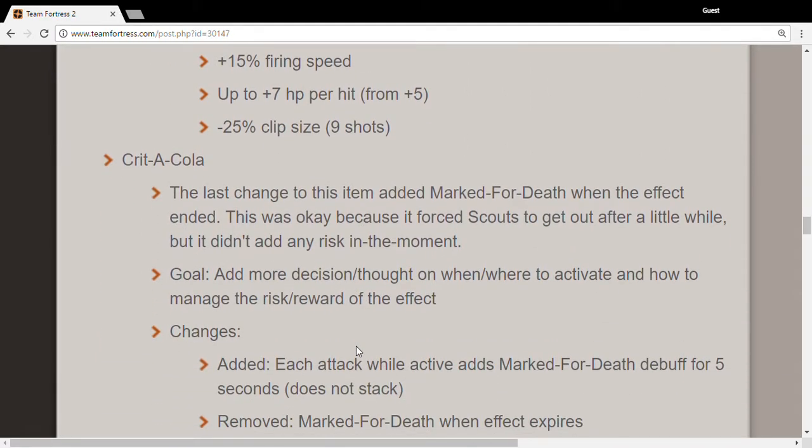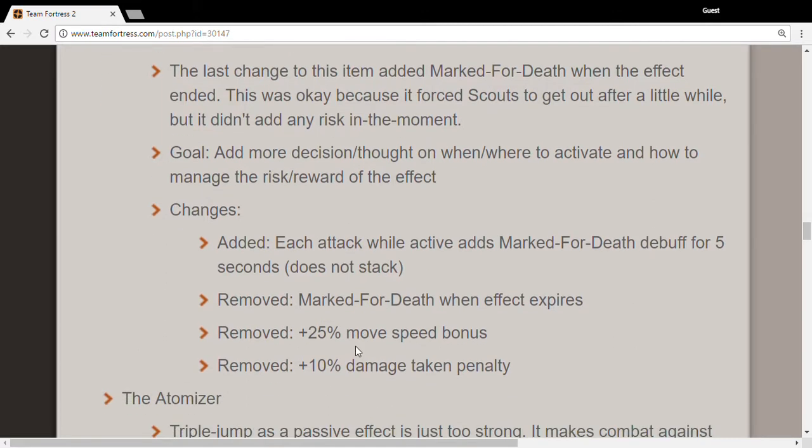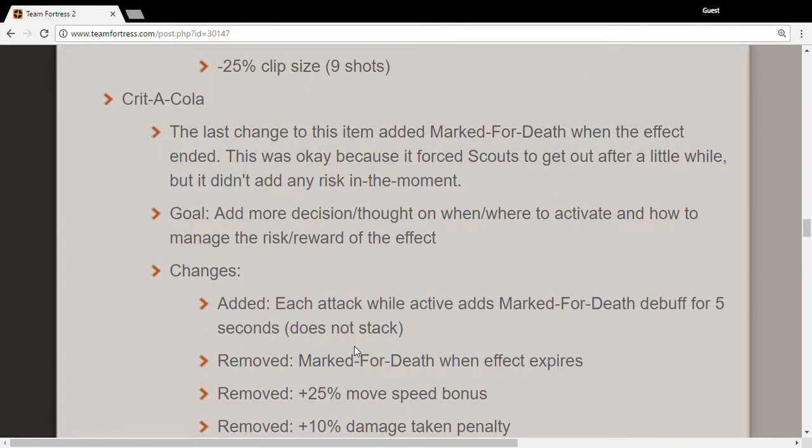This is a bad one — for each attack that you land it adds a mark for death debuff on the target. So if you hit someone, they get marked for death. That's stupid. Marked for death is removed when you stop the critical hits, and you no longer are marked for death yourself. You don't have a penalty for damage taken, but your movement speed is gone.